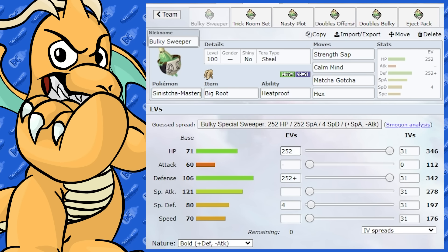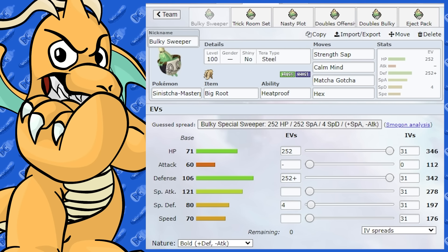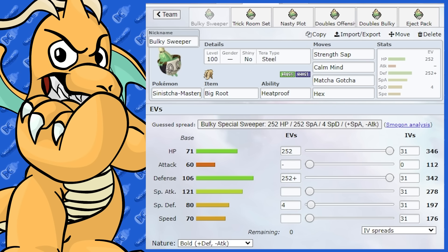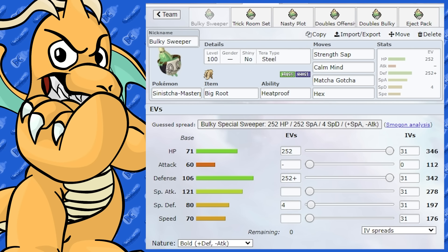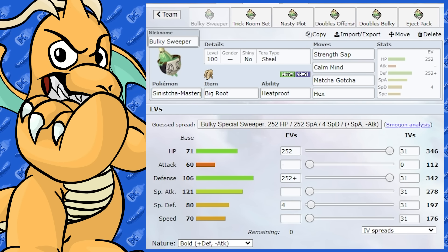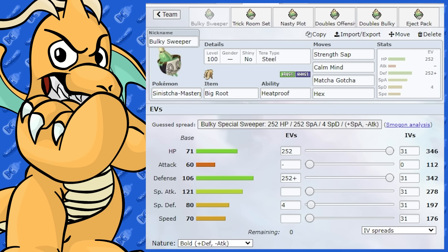Let's have a look firstly at its stats. Interestingly, unlike Polteageist, this Pokemon isn't a Shell Smash sweeper — it actually doesn't even get Shell Smash. But it does have a nice defensive stat and a nice special attacking stat. Everything else is sort of just okay. Its health is alright, and it goes down from there, so not really impressive in speed and other stats.